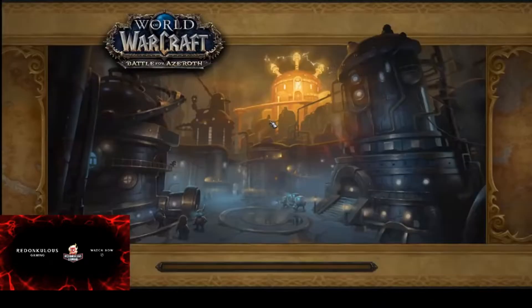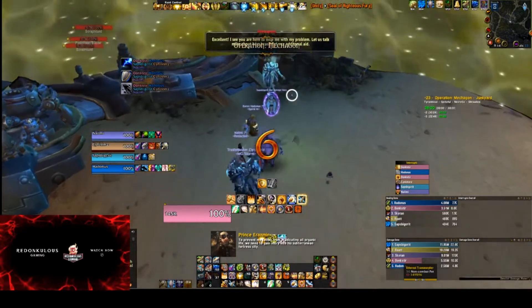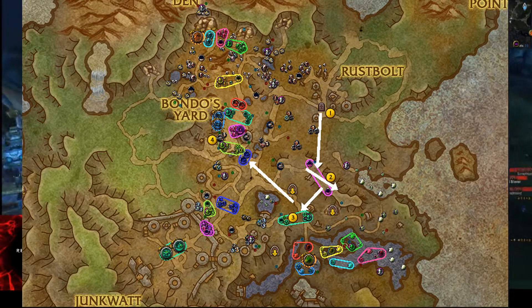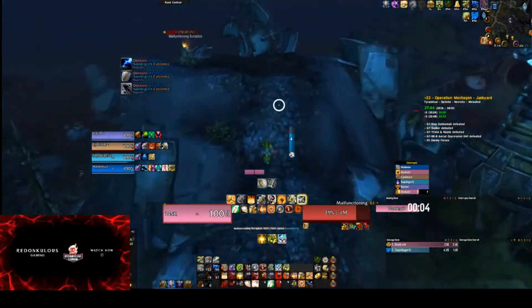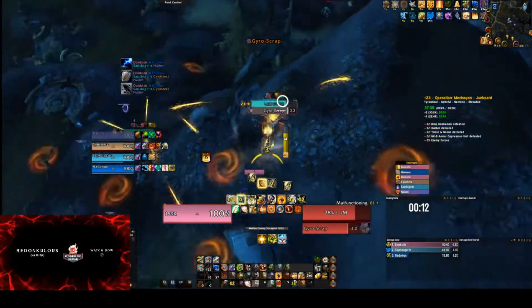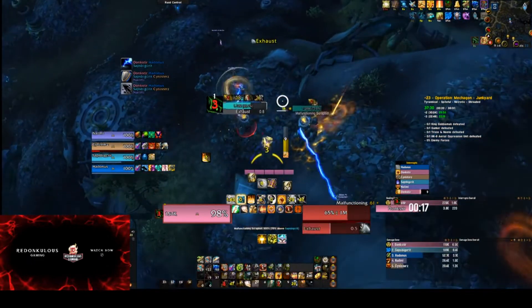Hey everyone, welcome back to Redonkulous Gaming. We're going to go over a Junkyard for Dummies route. The goal of this video is to make it easier for tanks to pull this dungeon. This is the route we're going to be using - feel free to screen capture that. The whole point is if you're someone who generally runs with pugs, this is a route that is essentially foolproof as long as you can get everyone on the same page.